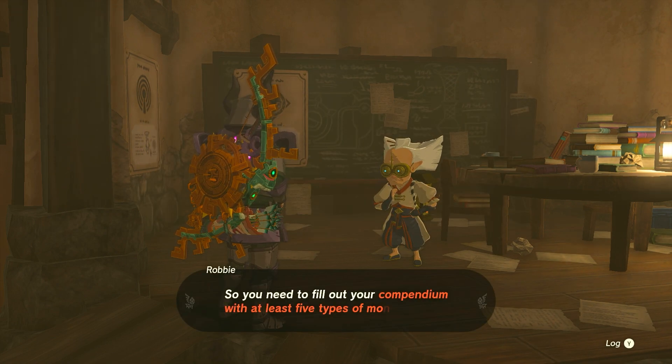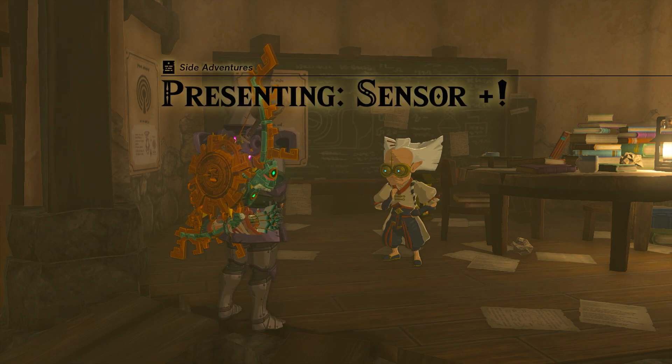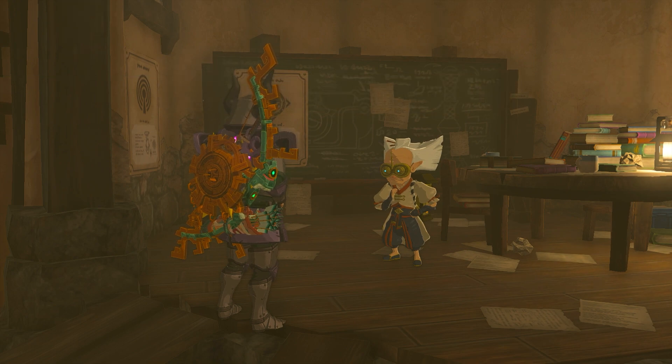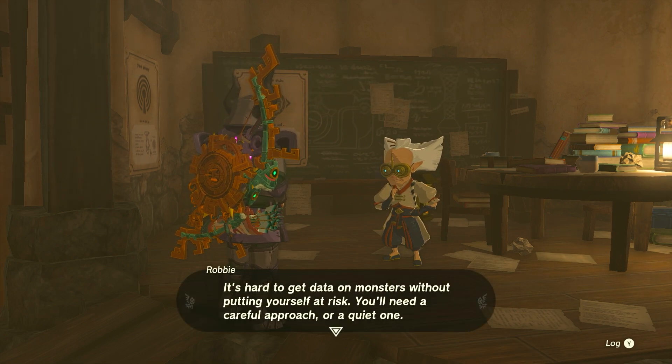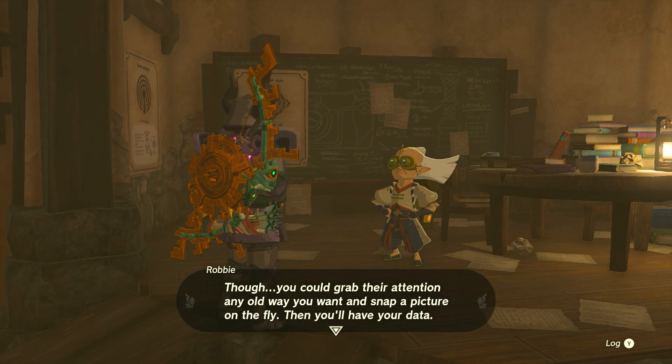You'll also be able to upgrade your sensor from tracking shrines to tracking anything in your compendium, but that means you need to first take photos of five unique monsters out in the world. Come back here and he will upgrade your sensor to Sensor Plus so that you can use your compendium to track anything in particular.